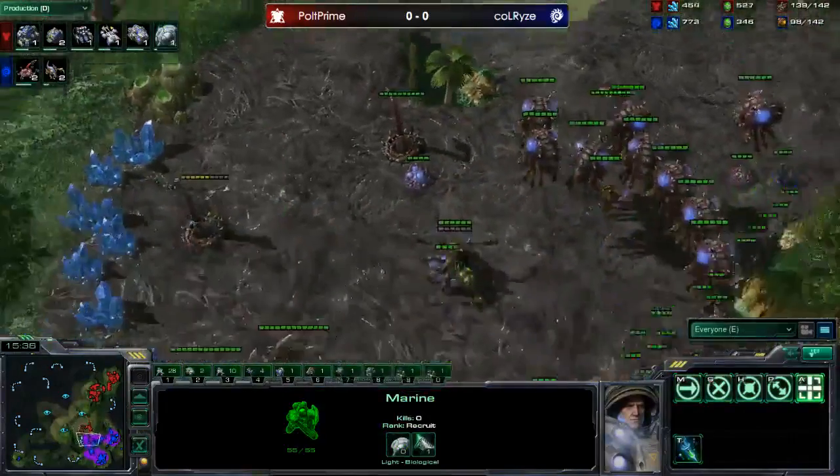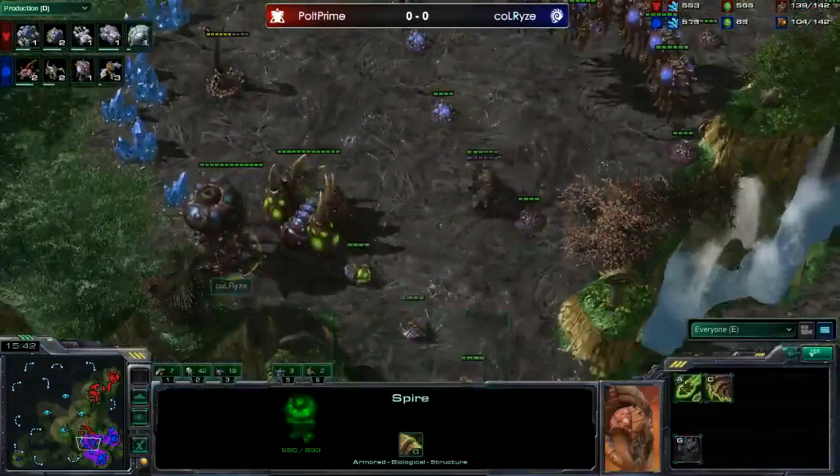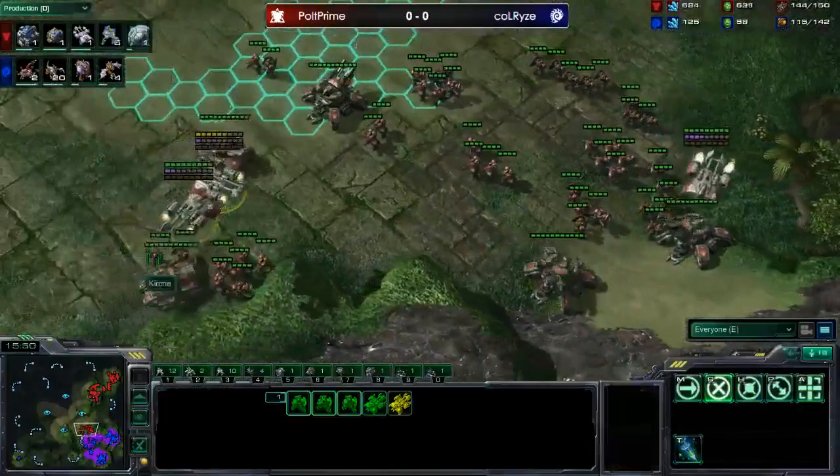The Zerg player is completely contained — he can't take a third, and he's lost his natural, so he's down to two bases. He does have a creep tumor here and should be careful with his creep receding, but it's just such a bad position for Calrise. It's very hard to see how he gets out of it.